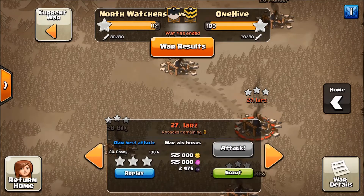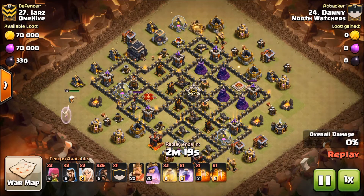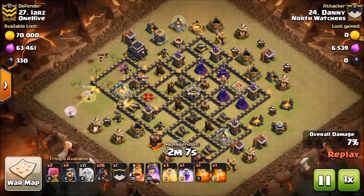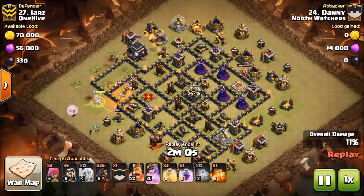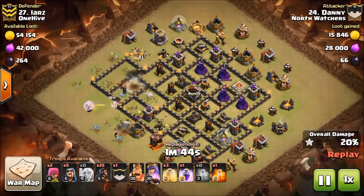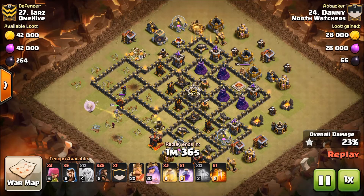Number 27 by Danny — there we go. Danny's dropping his Queen just where we talked about, she's targeting, his funnel wizards are down. All this moves fast so you need to be aware of timing and corral your Queen. He was able to use that poison to slow down the enemy Queen so they didn't have to rage — that's going to pay off dividends toward the middle of the attack. Here comes the CC hound, which kind of slows Queen Walks down, but the Queen will deal with it.